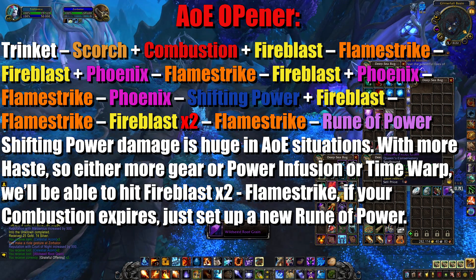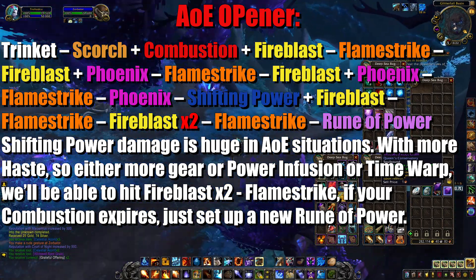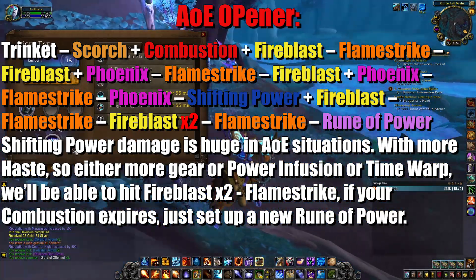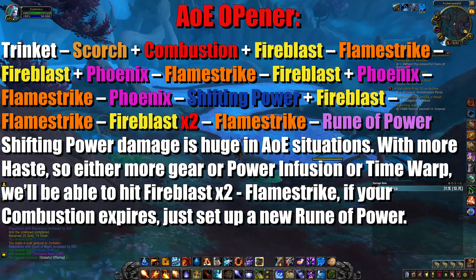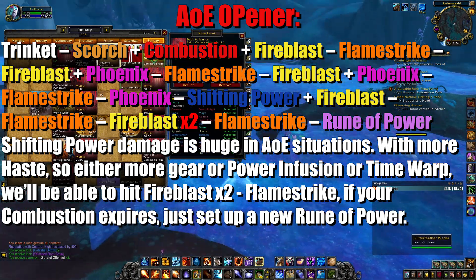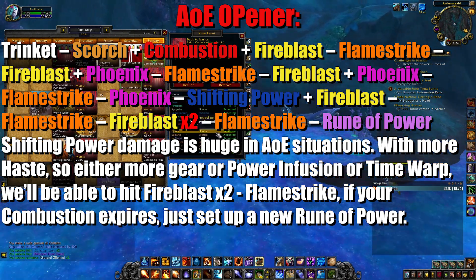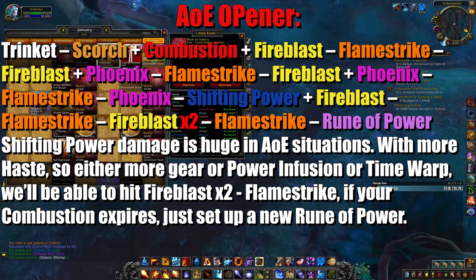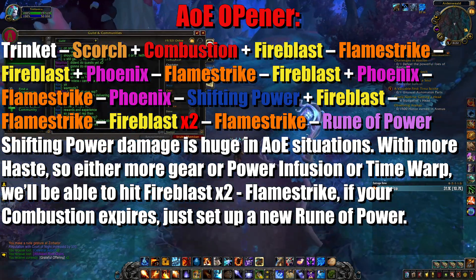Flamestrike, phoenix flames, into shifting power. During shifting power you want to cast another fireblast so you can flamestrike instantly after shifting power is over, followed by two fireblasts into a flamestrike, then rune of power. If your haste value is a bit low, you're going to end your shifting power close to the end of your combustion, and then just pop your flamestrike as soon as possible, cast a new rune of power with fireblasts times two into flamestrike. Here's a small demonstration, and just a note that shifting power does a ton of damage in AoE situations.